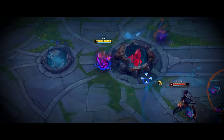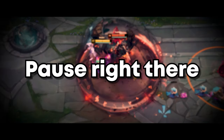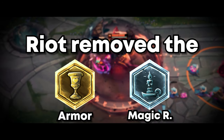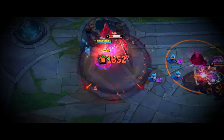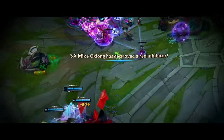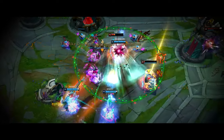I position defensively, yet as Samira walks towards me, I seize the opportunity. Riot removed the armor and magic resist runes, tremendously buffing the power of lethality items. Plus, she doesn't have Plated Steelcaps — insane crit. Two carries down. As all enemies focus on me, my team flanks, cornering them. The game is won.